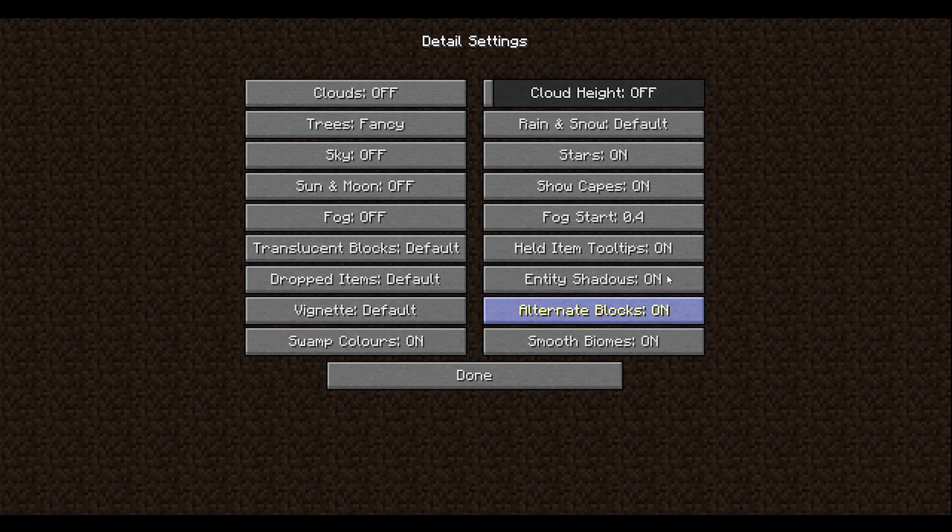In the Details settings, I have Clouds Off, Trees Fancy — because you want to see through the leaves — Sky Off, Sun Off, because those take lots of FPS. Fog Off. Translucent Blocks Default, Dropped Items Default. Swamp Colors On, Cloud Height Off. Rain and Snow Default, Stars On — that's because if you're using custom resource packs you can use a custom sky. Show Capes On because I have a cape. Fog Start 0.4. Item and Tool Durability On. Entity Shadow On. Alternate Blocks On. Smooth Biome On.